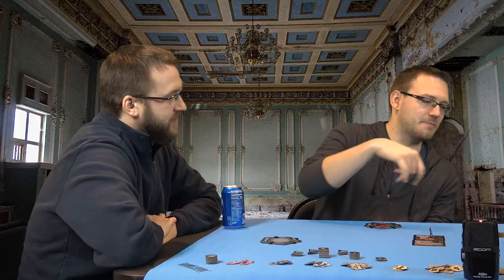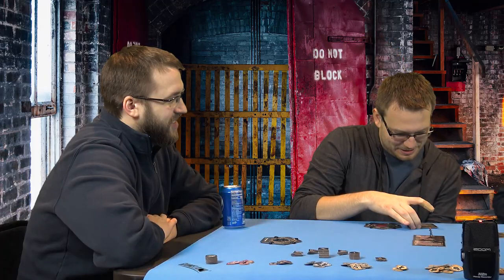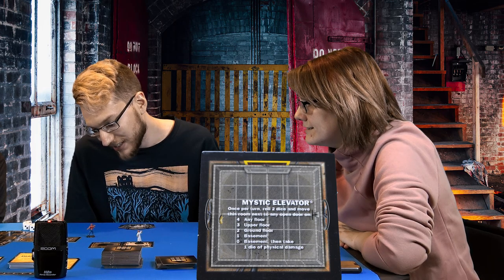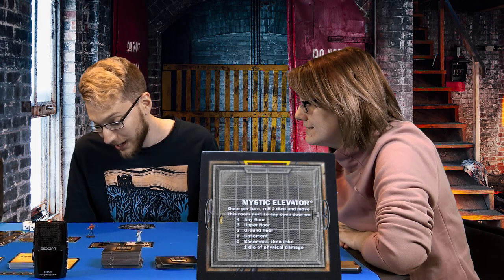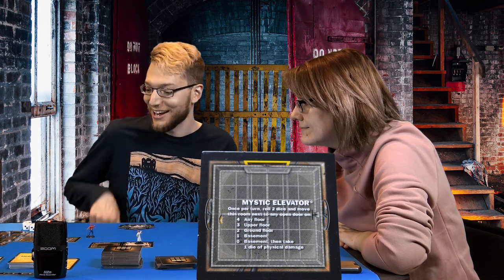Flash takes his turn and extends the house westward, discovering the Mystic Elevator. The group reads the rules: once per turn, roll two dice and move this room next to any open door. A result of four means any floor; three is the upper floor; two is the ground floor; one or zero is the basement, and zero also deals one die of physical damage.